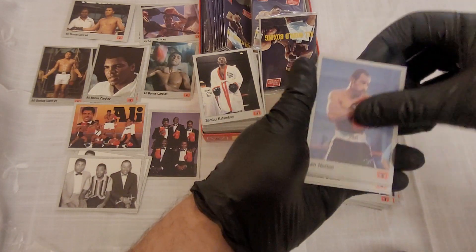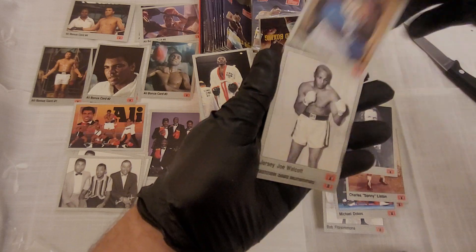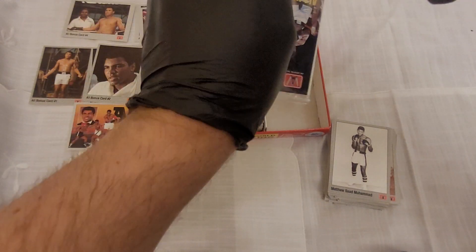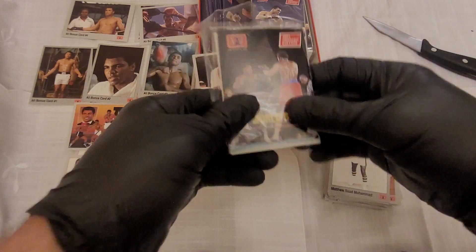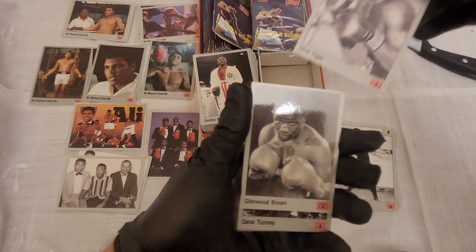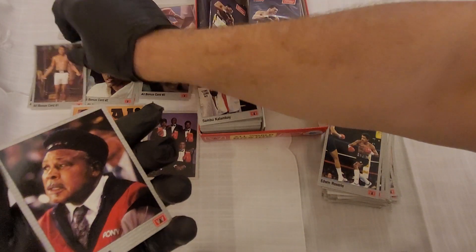So we have Ken Norton, Jeff Fennec, Bob Fitzman, Michael Doakes, Charles, Sonny Liston, James Figg, Roger Mayweather again, Jersey Joe Walcott, Matthew. Not sure if there's any more to find but we're definitely going to finish this pack and see where we get to. Jack Dempsey, Dick Tiger, Glenwood Brown — is that a new one? Can't remember saying that name.